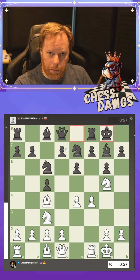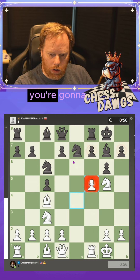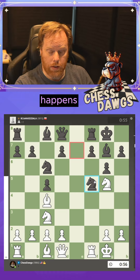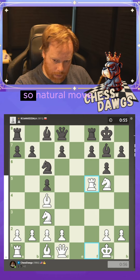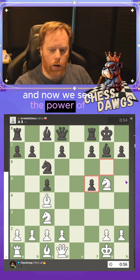They'll typically castle, and then I play f5. Usually what they're going to do is take here. You take back, and now if they take with the knight — which is almost what always happens — you take the knight with your rook. Now they can't take your knight because your rook's protecting it. So the natural move is to take with the pawn. And now we see the power of this trap.